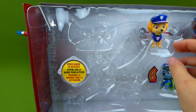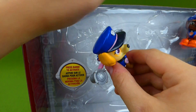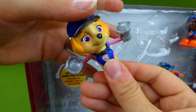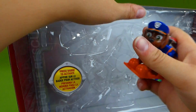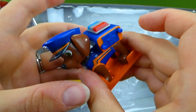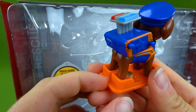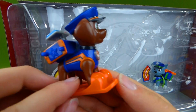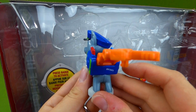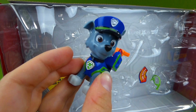And next we have Skye — we've already seen what she does. Put her wings back and there they go. And Zuma — very cool! He's got sirens: woo-woo-woo! That is awesome! And Rocky — oh, he's got some tools to help with the rescue. Ta-da!